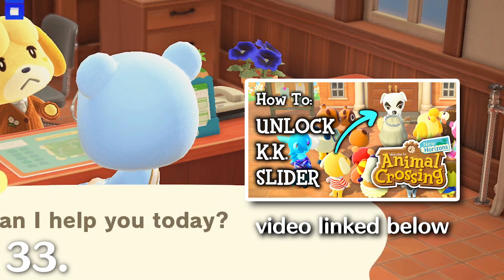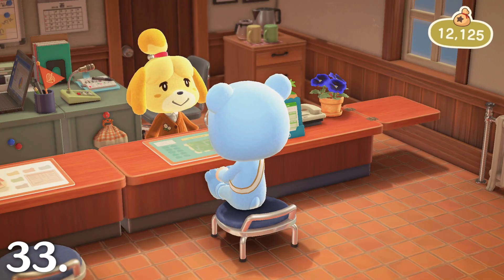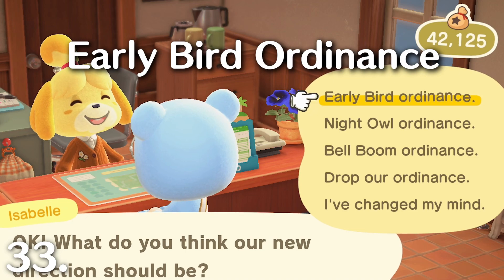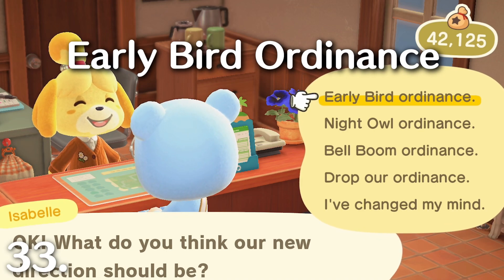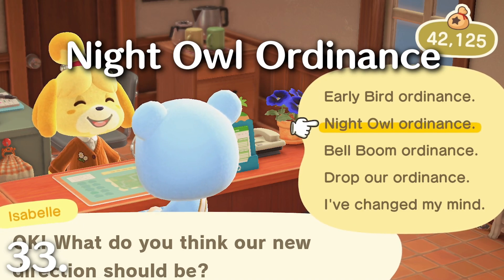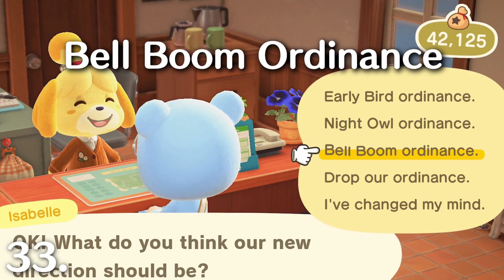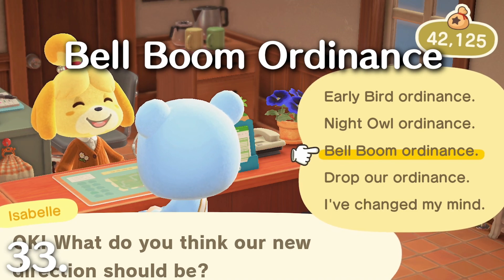Set up an island ordinance with Isabelle. You must have unlocked a three-star island and had KK Slider perform his first concert to access this. The beautiful island ordinance includes no cockroaches, no trash when fishing, weeds grow less often, and your villagers will water your flowers more than usual. The early bird ordinance makes your villagers wake up and walk around an hour earlier, with shops opening an hour earlier but still closing at regular times. The night owl ordinance makes villagers go to bed one to two hours later, with shops closing an hour later. The Bellaboom ordinance increases the cost of goods when you buy them but lets you make more money on each item you sell — great if you're selling more than buying.